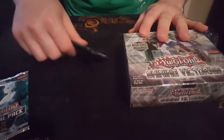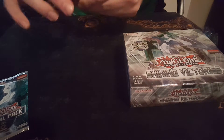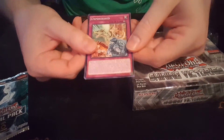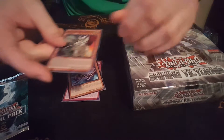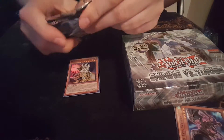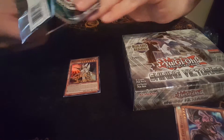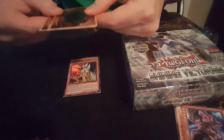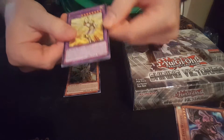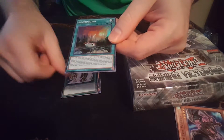First of all, I'll just open these 2 packs here. We get an Unpossessed Red House Raven and a Super Rare Wild Black Luster. Next pack — a Masked Hero Koga, a Machine Identification, and a Cosmertown.